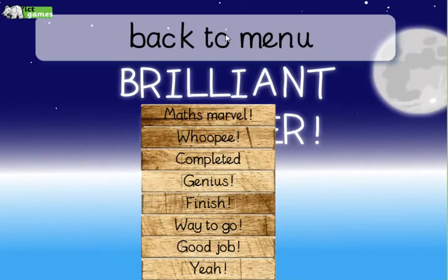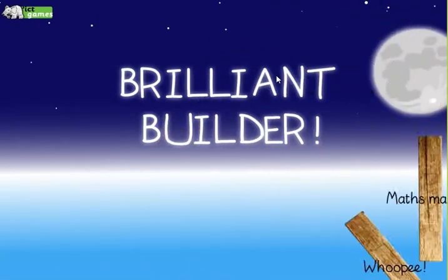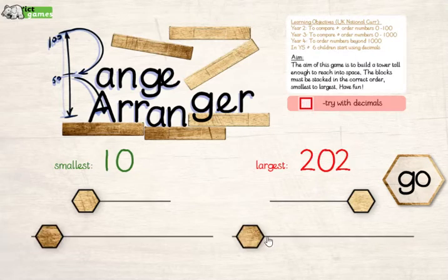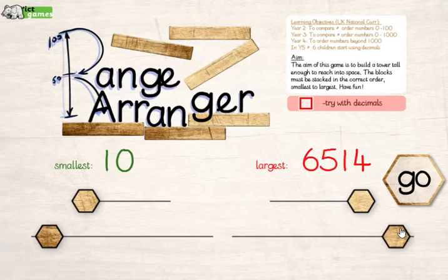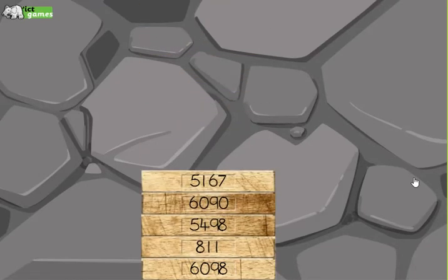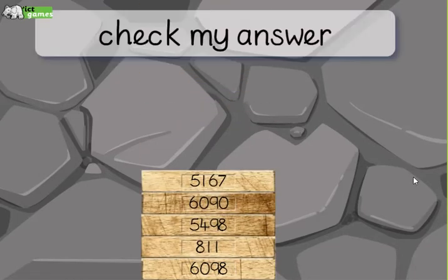If you go back to the menu, you can try it with decimal numbers or with some really big numbers. You're really using your place value there to work out the difference and the ordering of those numbers. That's it — have fun!